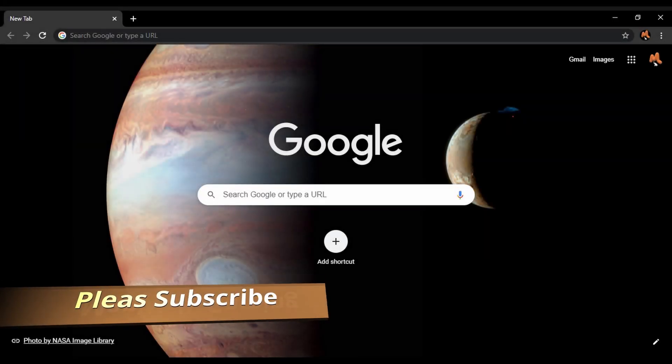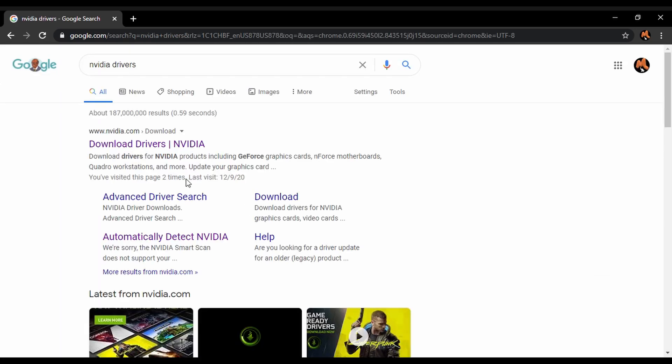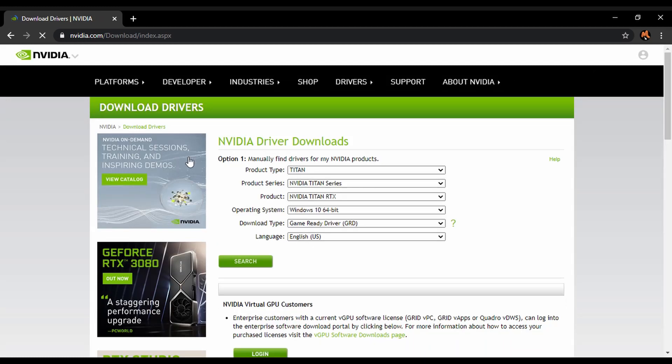Okay, so now to show you what I mean, go to Google, Google Chrome, whatever you have, type in NVIDIA drivers. As you can see I already did this — download NVIDIA drivers — and to me it already has my information, so there's no reason to show you this or to tap in one at a time.